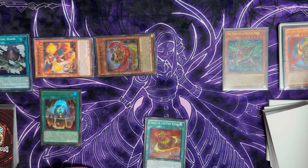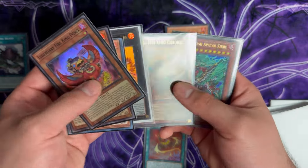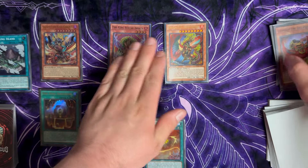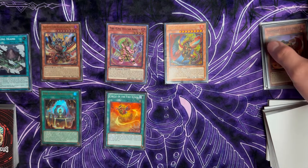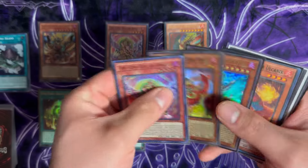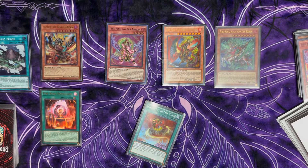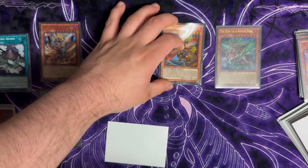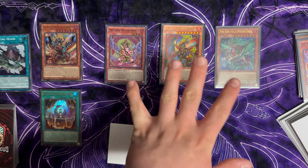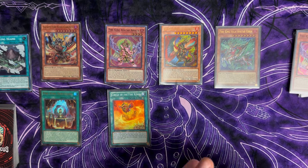Kirin activates again, summons Garunix and then Arvada to pop another card. Circle activates destroying Arvada, Arvada brings out Kirin. We just have so much to go for game — we board-wiped their opponent, popped three cards during their turn, popped another card this turn, blew up their entire board again, and still have a monster negate on the field. If they can play through that, they're obviously playing the best deck in the format.